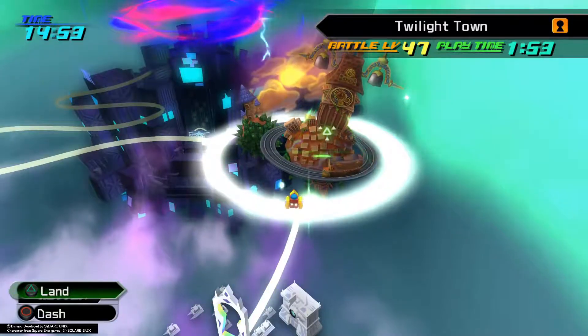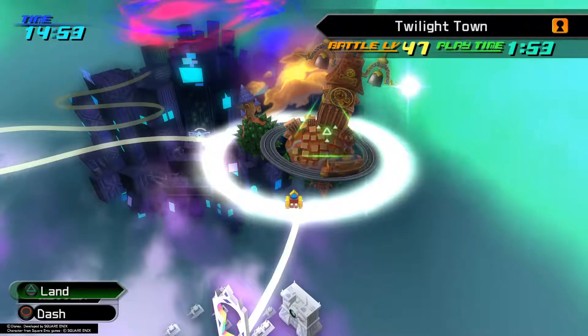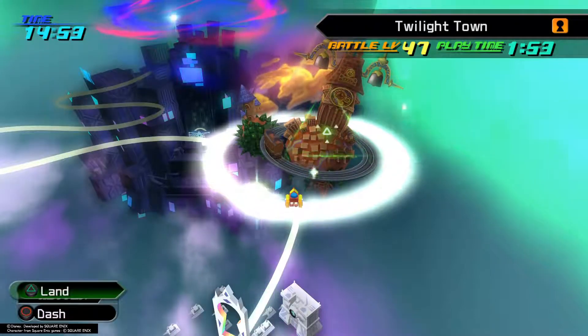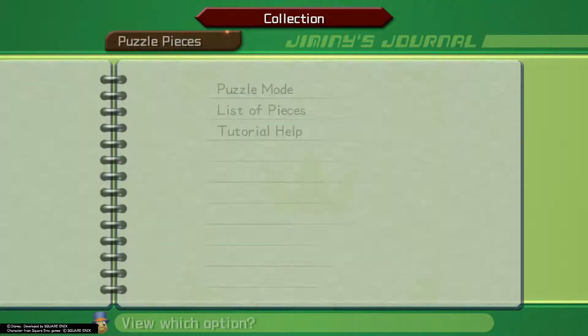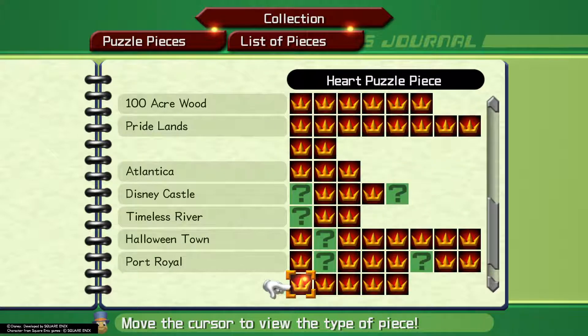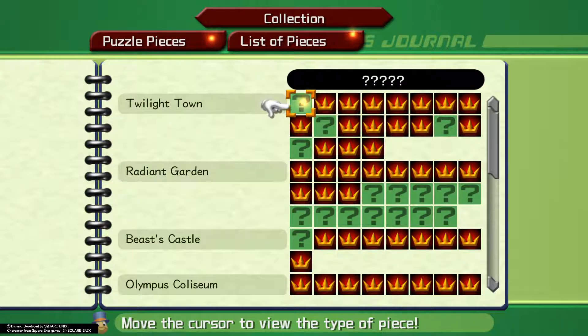We're going to be going in chronological order, starting from pretty much top to bottom. We have four missing puzzle pieces in Twilight Town. We can check our journal here. So we have four missing in Twilight Town, and we have a couple leading down the list, and we will be gathering the rest of these.